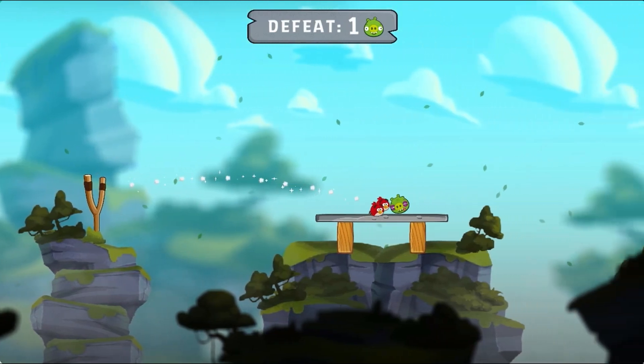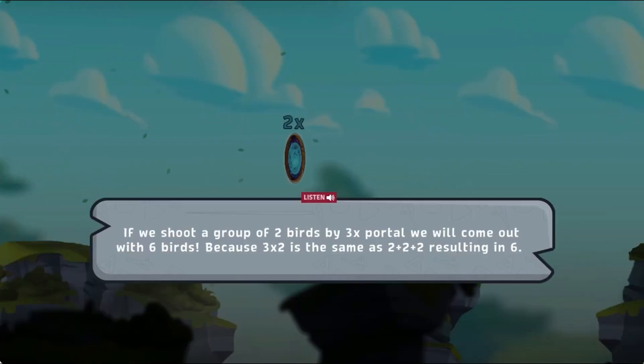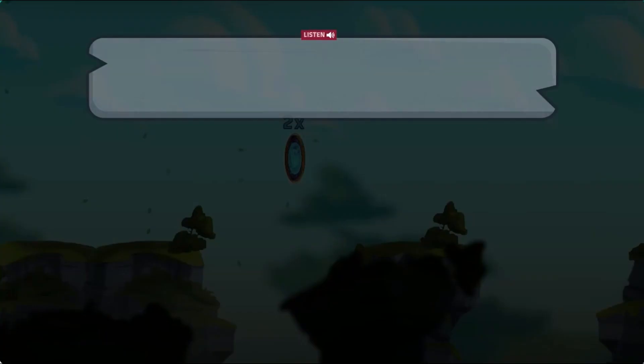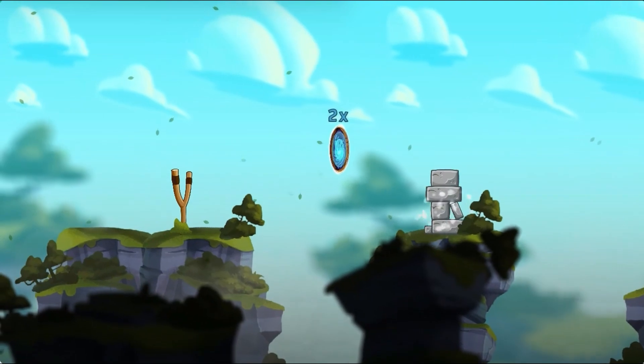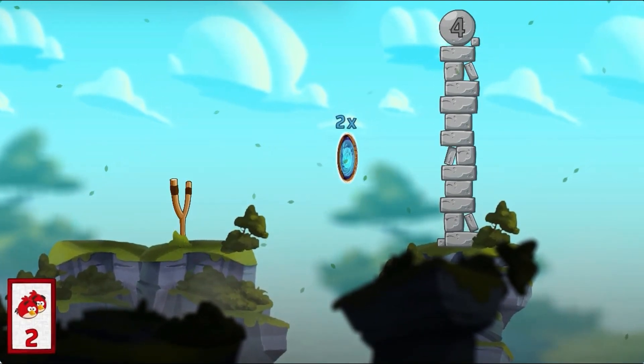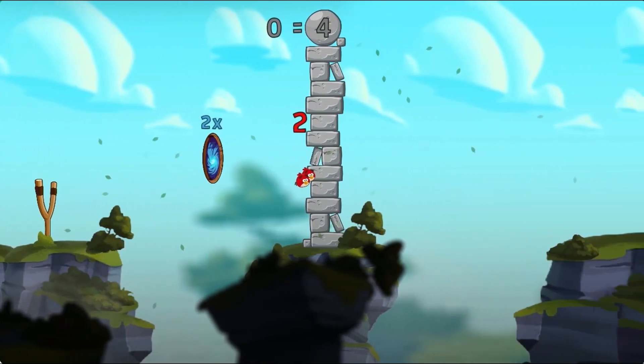Use the mouse to click, drag, and release to launch the Angry Birds to complete math puzzles covering multiplication. Use your math skills to multiply the Angry Birds when using special portals to destroy the obstacles and pigs to advance to the next level.